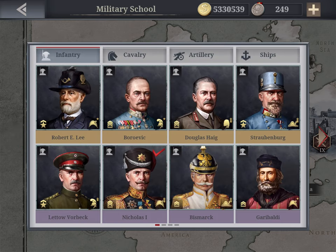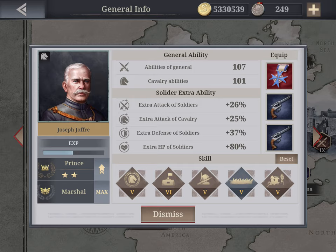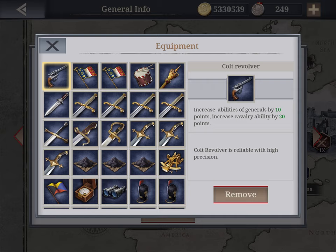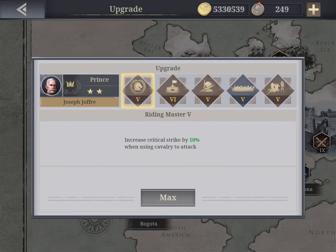My third cavalry general is Joffre. I assign items based on ranking, so he gets tier three items — the Colt Revolver giving 20 points. One of the big advantages is you'll use him in a couple of History Mode missions, and overall he has a good set of skills — though the plane fighting skill isn't the best.